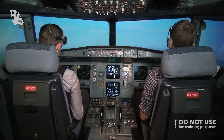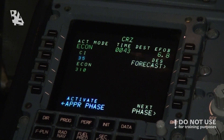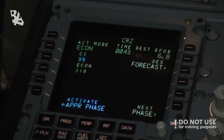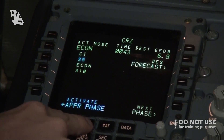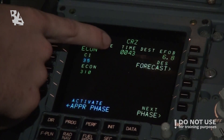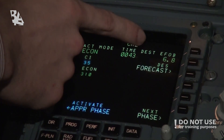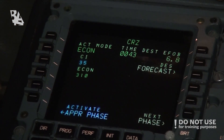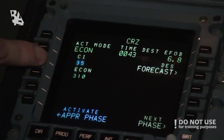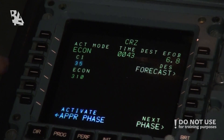This finishes the climb part — we're leveling off at FL240 and continuing with the cruise phase of the flight. We're now in cruise mode to Frankfurt airport. In the FMGS performance page, we can see we're in economical mode, we have 43 minutes to go, estimated fuel on board at destination will be 6.8 tons. Economical cruise speed is 310 knots, and the cost index is 35.